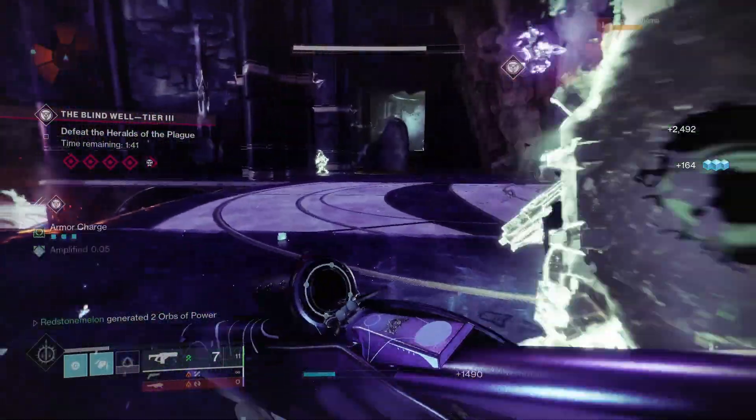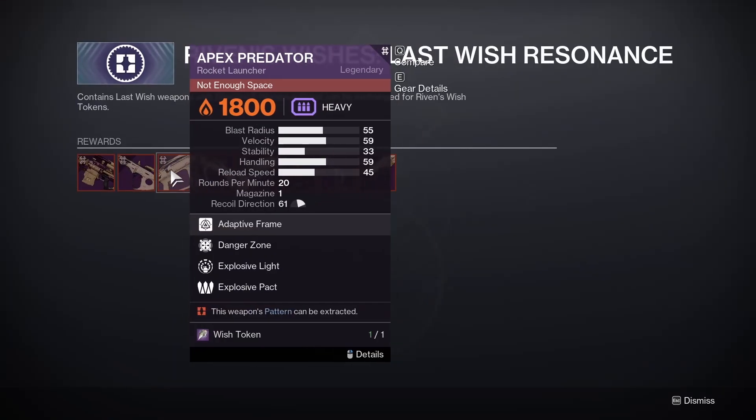The structure of the quest is the same as the previous three weeks: complete an objective, pick up your wish token, and choose your reward.